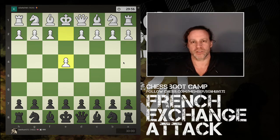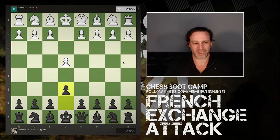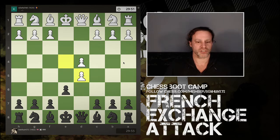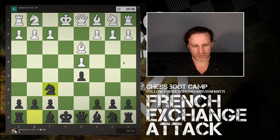So my opponent starts with e4, and I play e6. So this is going back to the French defense. And we have d4, d5. And what we end up with is the French exchange variation — e takes d5, e takes d5. And now the bishop comes out.